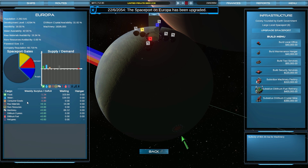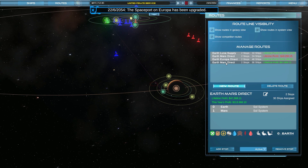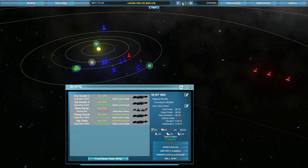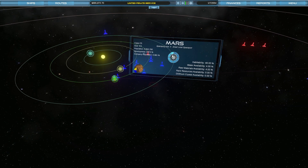They do, however, have a great deal of demand for the standard goods. So do I have an Earth-Mars Direct route? I do. I just want to check what ships we've got running on what routes. Lunar Transit, Lunar Transit, Lunar Transit, Lunar Supply — so Lunar Supply is our water transit transporters and they're making an absolute metric ton of profit. Earth-Mars Direct — where are you? Actually, I'm going to just sell you. I want a bigger ship and I want to reconsider this Earth-Mars Direct route.